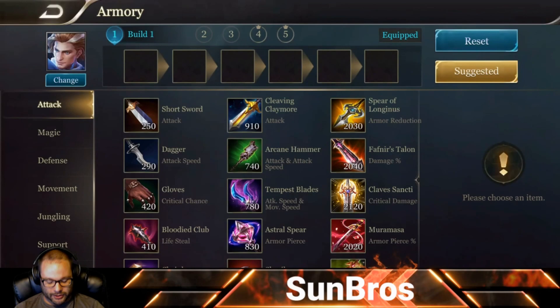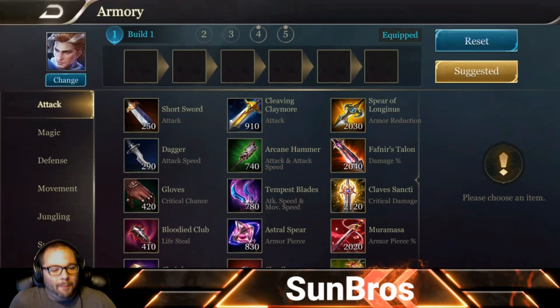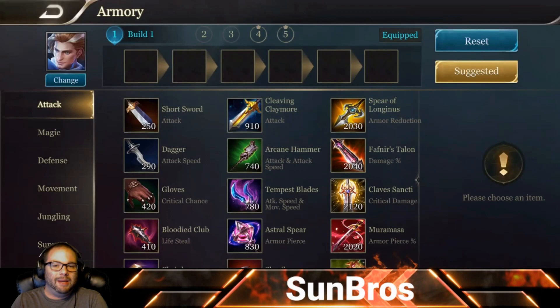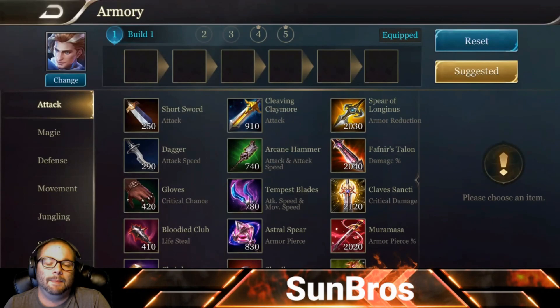Now let's go into the equipment page and look at how to build Darcy. We're going to give you two builds — one jungle and one mid lane, they're almost identical but with one distinction. Obviously Darcy's a mage who gets played mid lane, but he's also a phenomenal jungler. When we talk about jungling, there are four basic qualifications a jungler must meet to really be effective.